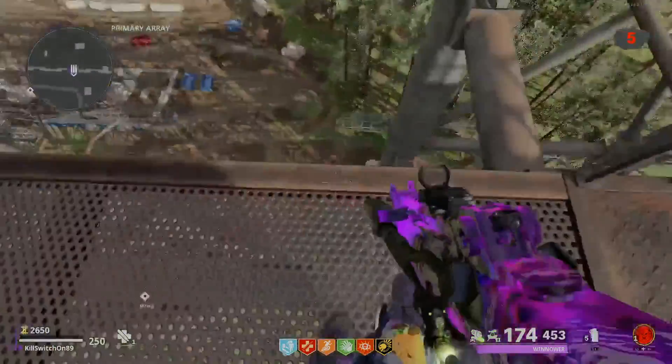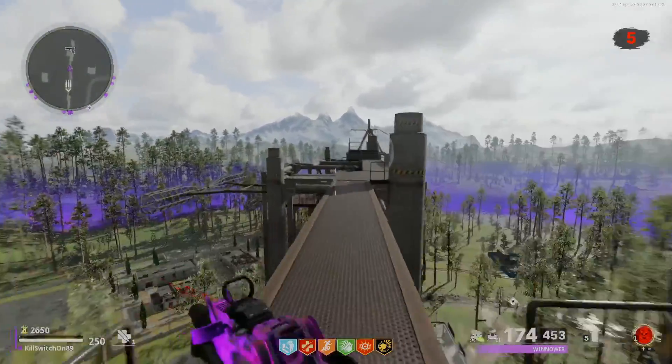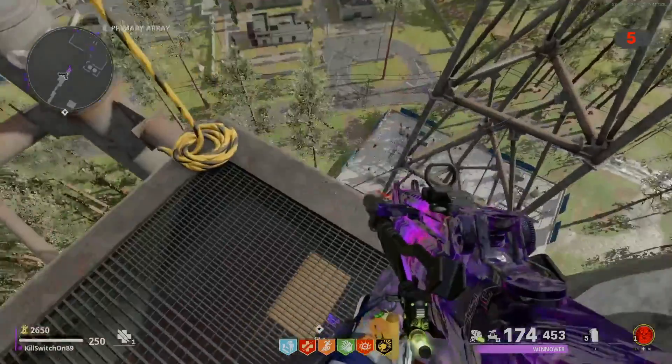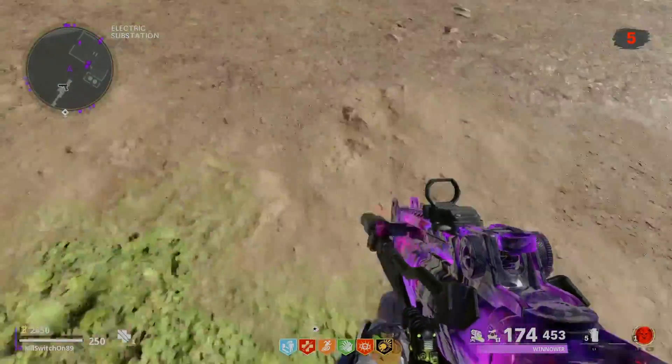Now that you're at the top, I wouldn't jump here — there's too much stuff to bump into. So all I do is come to this side and then just jump off. Don't parachute, and try not to bump into anything.